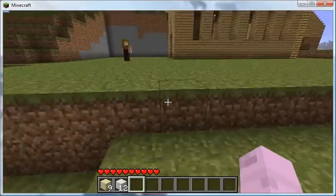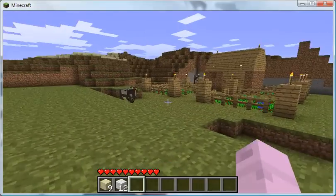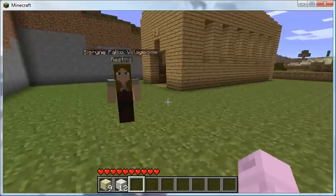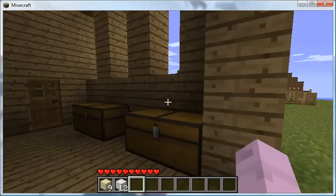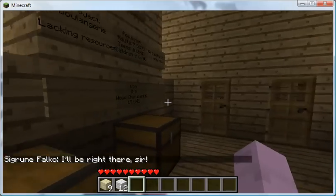The woman will be the one that takes it from the chest and delivers it wherever it needs to go. In some cases, in some villages, that's the bakery. Sometimes she just stands there and makes it into bread herself. But that's usually how it works. So that means even in the town hall, which is what this is, the woman is the one that will be handling interactions with the player.